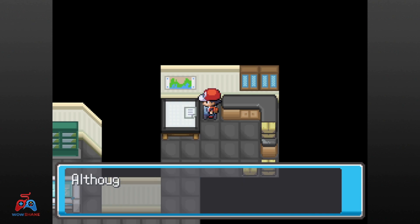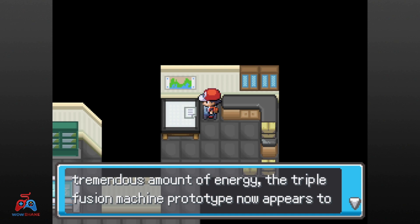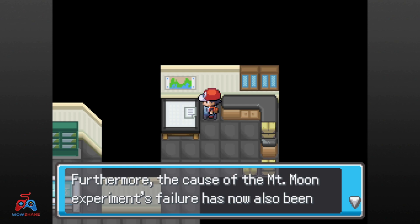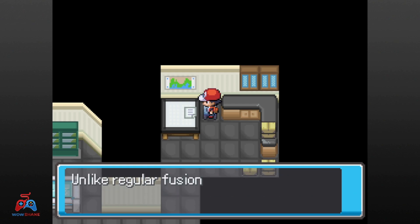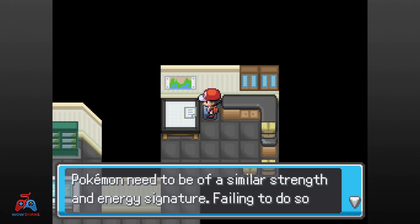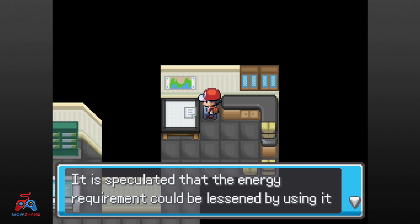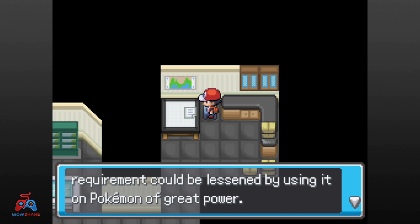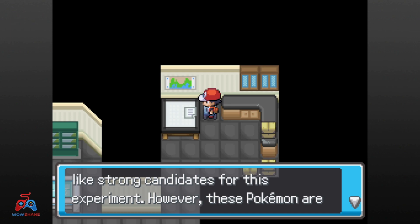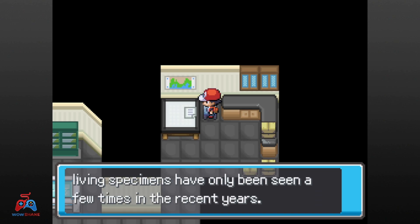The notes are Triple Fusion Experiment Notes. They state that although the process still requires a tremendous amount of energy, the Triple Fusion Prototype now appears to be fully operational. Furthermore, the cause of the Mt. Moon Experiment's failure has been identified — unlike regular fusion, the Pokemon need to be of similar strength and energy signature, otherwise the fusion is too unstable to be viable. It is speculated that the energy requirement could be lessened using Pokemon of greater power, and the three legendary birds of Kanto seem like strong candidates. However, these Pokemon are notoriously difficult to capture and living specimens have only been seen a few times in recent years.